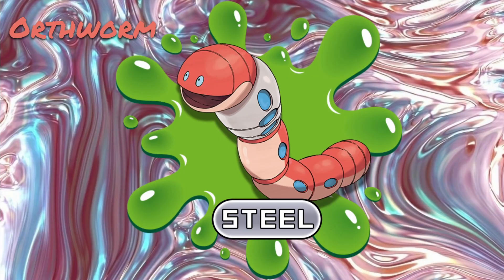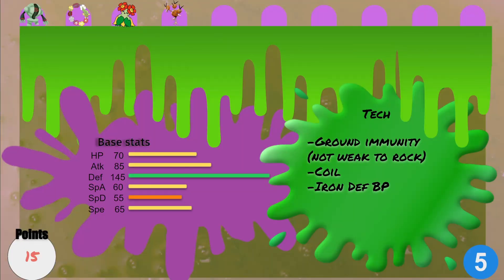Next we go with another steel type — up to this point the only dual-type mon I had drafted was Dodrio. I went for Orthworm. Orthworm has that ground immunity, which seemed very important for the rest of my draft. I also needed something not weak to rock — Dodrio is obviously weak to rock and a lot of my other mons were too. It gets coil and iron defense body press with a rocky helmet setup. Defense is out of this world at 145, attack and speed are serviceable especially in low tier. Only 15 points for a steel type immune to ground — pretty good.